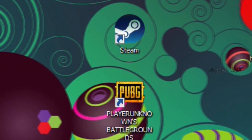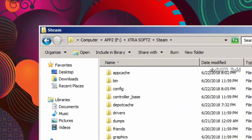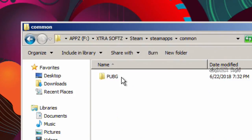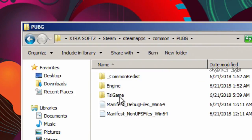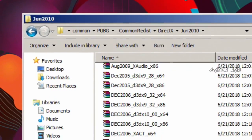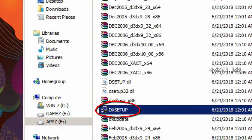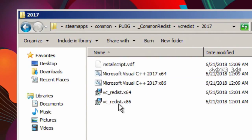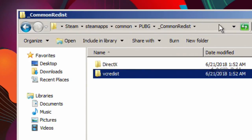I also advise you to visit the game directory and install the redistribute support files like DirectX. Here is the setup — run it, then the VC redistribute files. Install the VC redistribute tables.